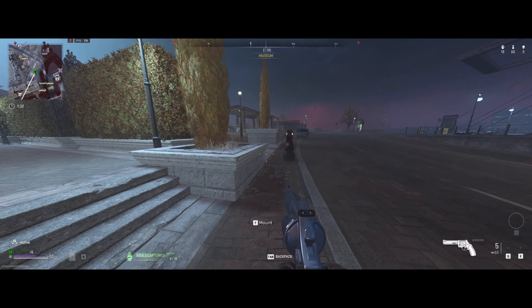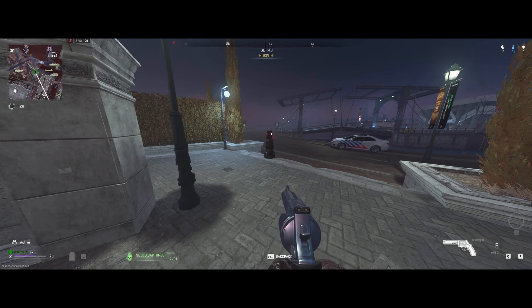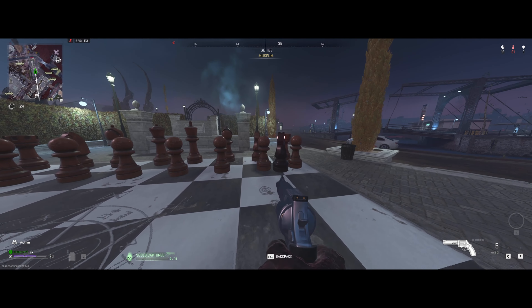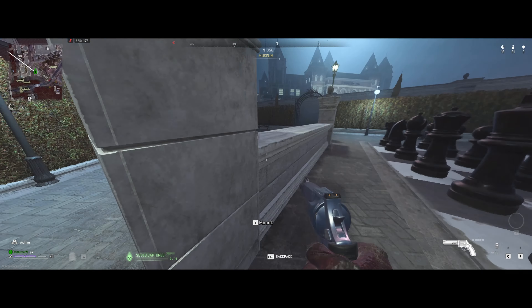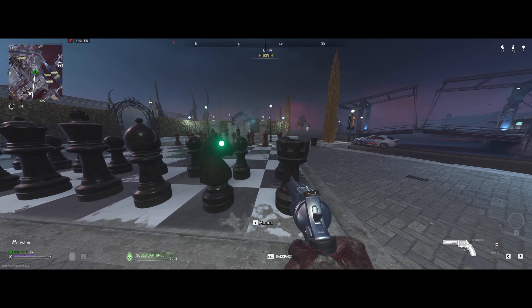Make sure you're looking on the map while you're doing this. Just keep looking at the chess piece, then looking back, looking at it, looking back — complete the process until you get to the part where the missing chess piece is on the board. Once you get it there, the eyes are going to turn green and it's going to turn around and go to where it's supposed to be.